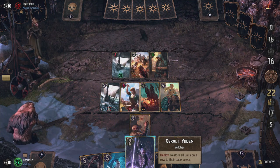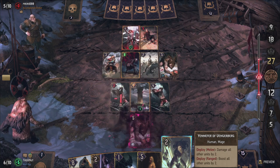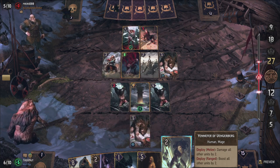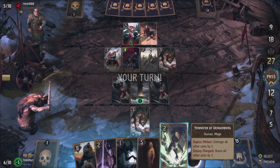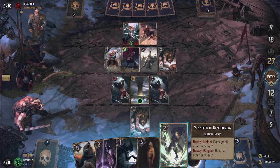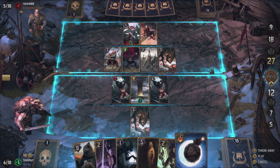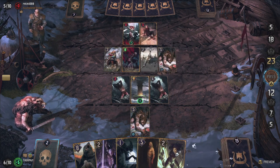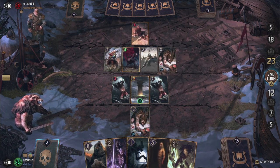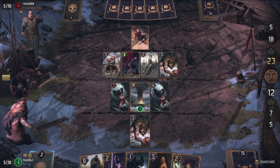I have to admit, I have a bit of a soft spot for Skalige. The faction was originally introduced way back in the Blood & Wine expansion to The Witcher 3, where they were considered a joke faction by a lot of the in-game characters. Fast forward to today's version of Gwent, and Skalige is a full-blown, and dare I say, fan-favorite faction.